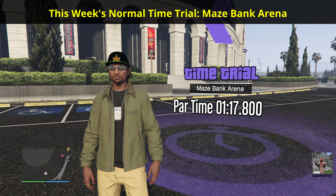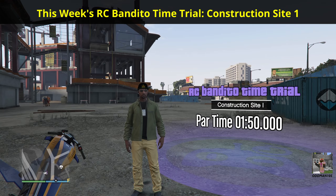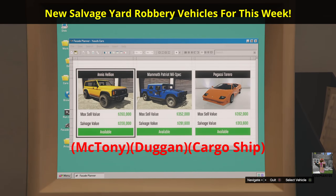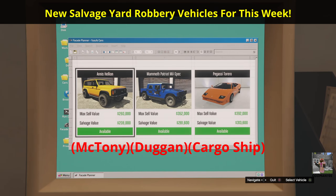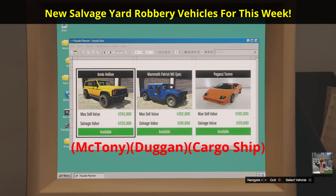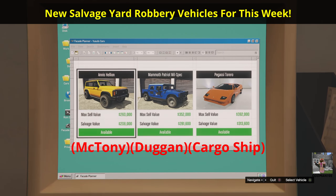This week's Normal Time Trial is at Mays Bank Arena. This week's RC Bandido Time Trial is at Construction Site 1. Your salvage yard vehicle robberies for this week include the McToney Robbery for the Annis Hellion, the Duggan Robbery for the Mammoth Patriot Millspec, and the Cargo Ship Robbery for the Pegasi Torero. Unfortunately, no vehicles are claimable this week.